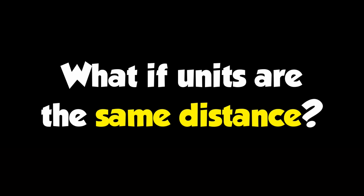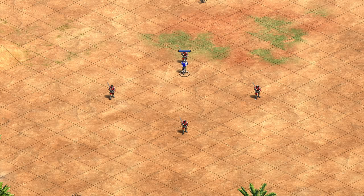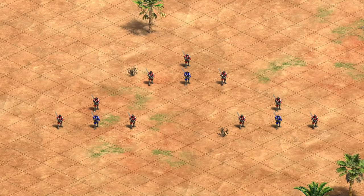But what if two units are exactly the same distance away? How does a unit decide between them? Here I have four units all equally distant, and you might think it's completely random — actually so did I going into this — but every time he goes for the one at the top. If I take that unit away, he always goes for the one to the left. So obviously units prefer to attack in certain directions when all else is equal, right? Actually no.